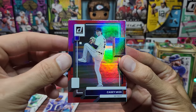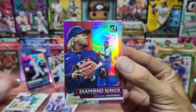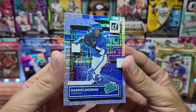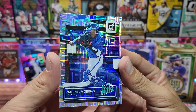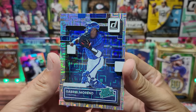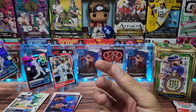A Casey Mize red parallel. The last card is an insert for Jose Ramirez — Diamond Kings. Then a nice parallel of Gabriel Moreno, rated prospect with a cool parallel. I'm not sure what they call it but it's actually pretty nice. Would have been nice to hit the top rookie but we did not — we got that guy.